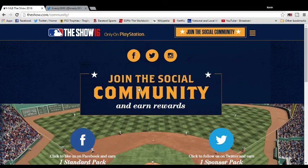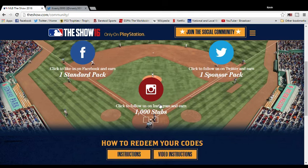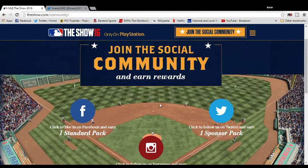All you have to do is go to theshow.com/community — I'll have a link in the description. It takes you to this page where I'm at right here, and it says to join the social community and earn rewards. You can earn a standard pack just by going to their Facebook page and liking it, a sponsor pack with six sponsorship cards for following them on Twitter, and then if you have an Instagram account you can get a thousand stubs. Very easy to do.